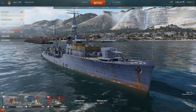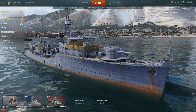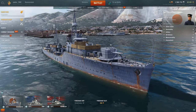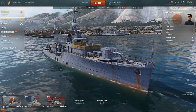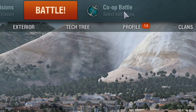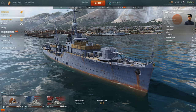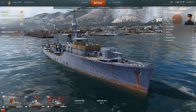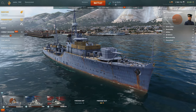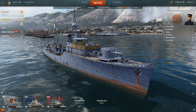You start with three tier one cruisers. Details about the ship and the captain come a little later. When you first start, you won't be able to choose to go against other players — you'll start with co-op battle, which means you and other players against solely AI ships. This continues until you reach a certain level where the game unlocks random battles, which is PvP.